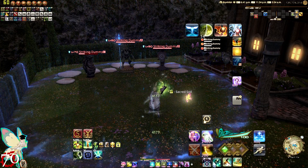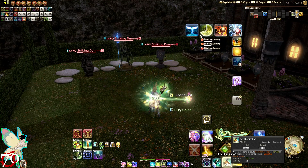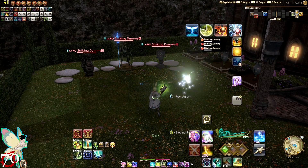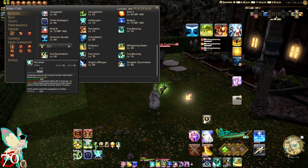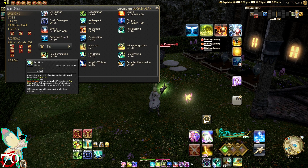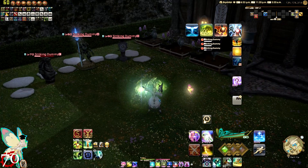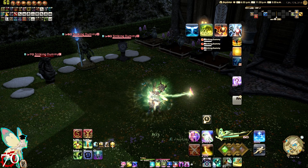Make sure you use your fairy's abilities first before activating Aether Pact, because once you've activated Fey Union, if you cast a fairy ability it will cancel it. The Fey Union itself gradually restores HP of the party member the fairy is tethered to, with a cure potency of 400. The healing ticks every three seconds, and any time the target gets healed you will lose 10 fairy gauge.